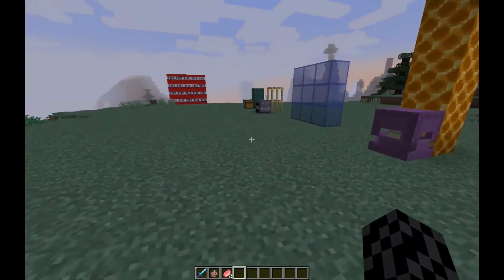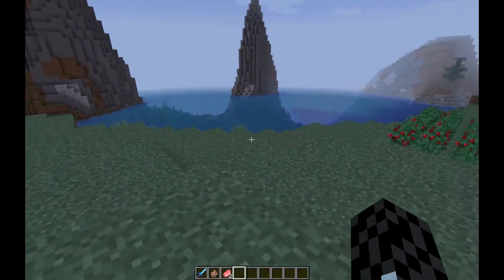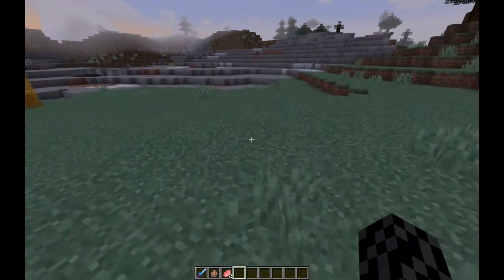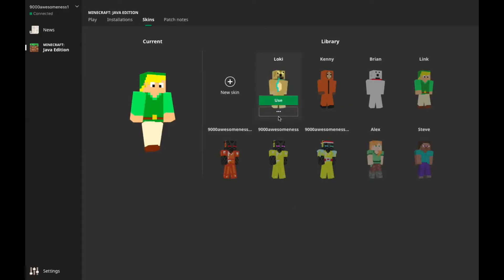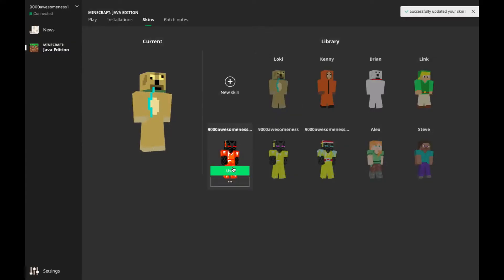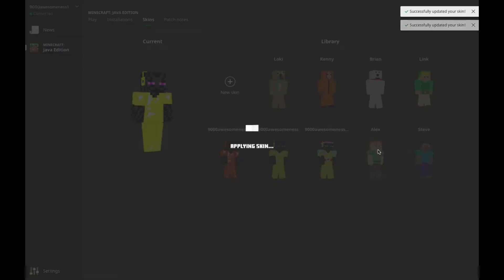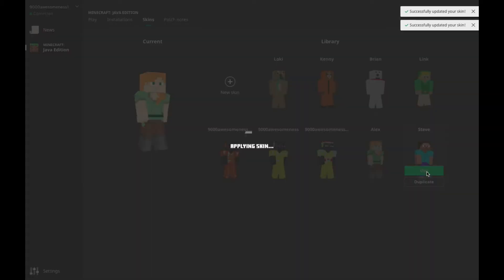A couple things I have to say as well: last week they updated the launcher, so it is an easier way to select skins or even change your skin. You can choose the skins, you can even save your skin as well, so you can make like a little skin menu, which is pretty interesting.